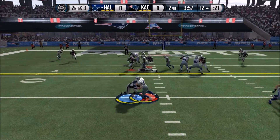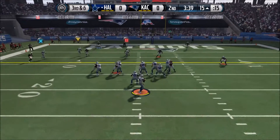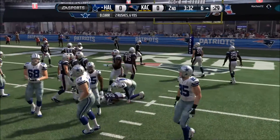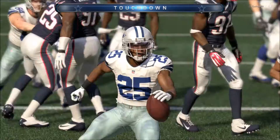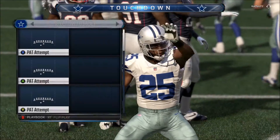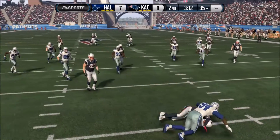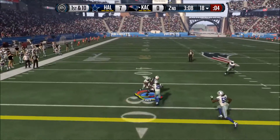Now we try to run a little bit of read option — maybe not a good idea. This game was a little laggy, so I apologize for that. Derek Carr is trying to find some open room, and Carr gets a first down on third and six — that was crucial. This is a very long drive, and Giovanni Bernard is going to get into the end zone and do a little dance.